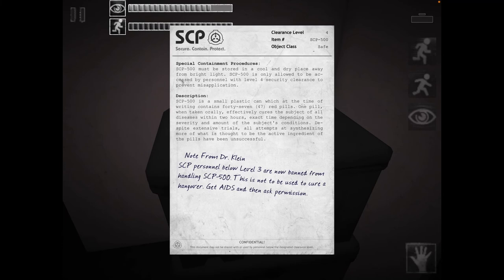SCP-500 must be stored in a cool and dry place away from bright light. SCP-500 is a small plastic can which, at the time of the writing, contains 47 red pills. One pill, when taken orally, effectively cures the subject of all diseases within two hours. Note from Dr. Klein: SCP personnel below level 3 are now banned from handling SCP-500. This is not to be used to cure a hangover.